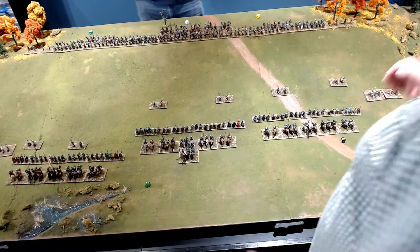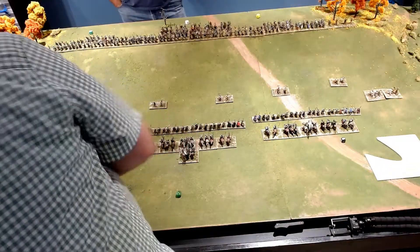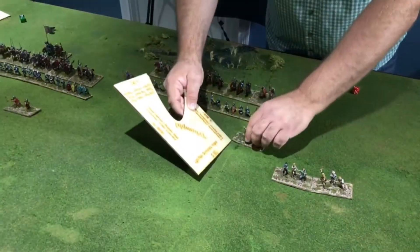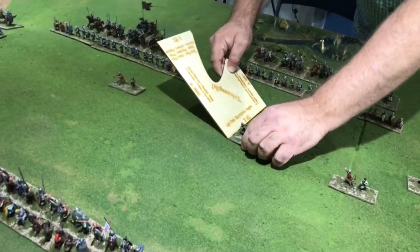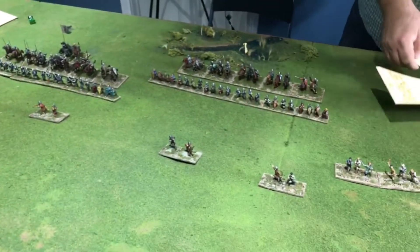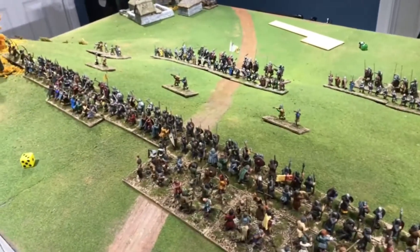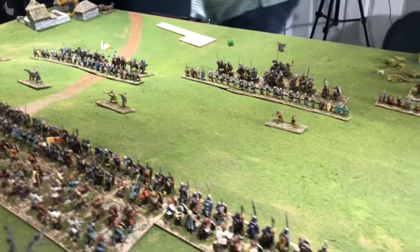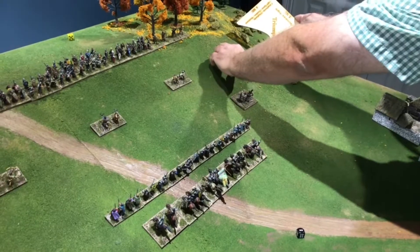Back to the Norman turn. Brian rolls six, one, and three. Bishop Odo gets a one on the left — apparently he's not eager to die today, though historically he survives. Looking from the Saxon line, the Normans are approaching slightly in echelon with Eustace's flank leading. For three command points, Brian moves the rabble and two skirmisher stands.